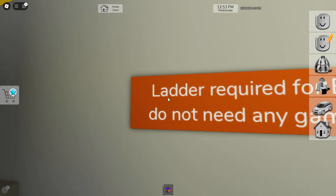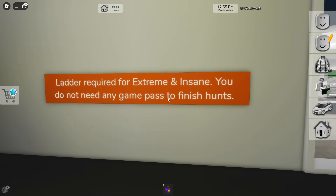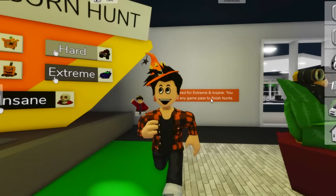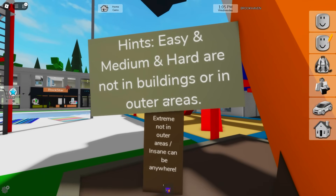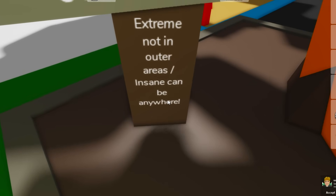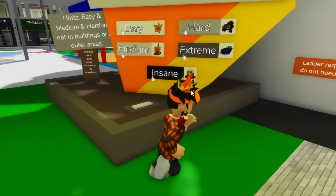And on this side, there are some tips like ladders are required for the extreme and insane difficulty! We also don't need any game pass to finish the game! On the other side, there's also some hints too! Like some of them are not in buildings or outer areas! And insane can be anywhere! Whoa, that's gonna be really hard!